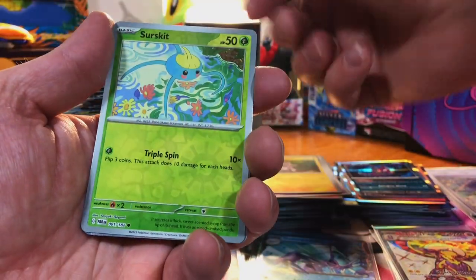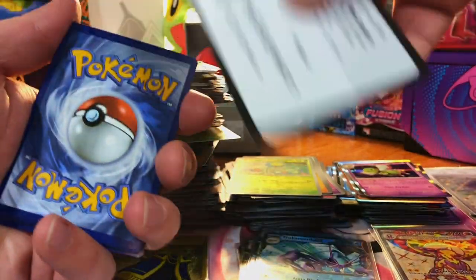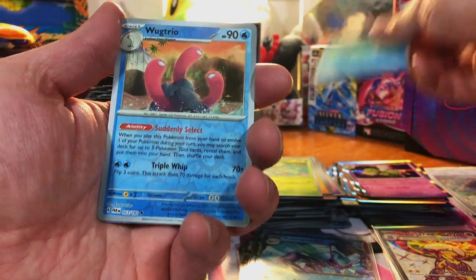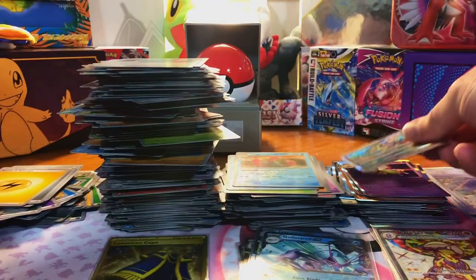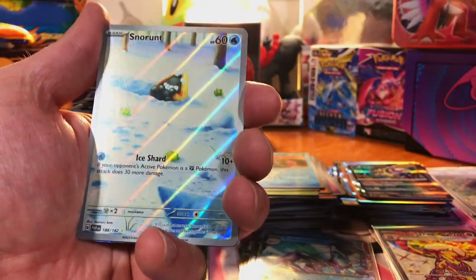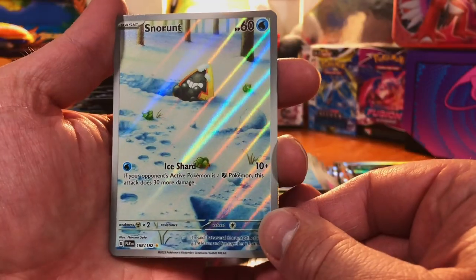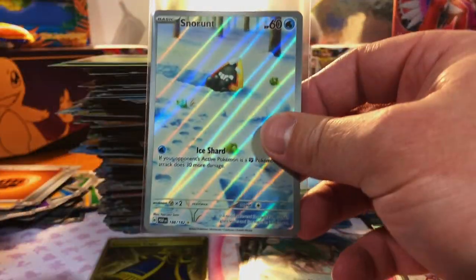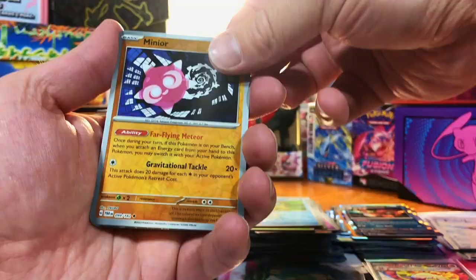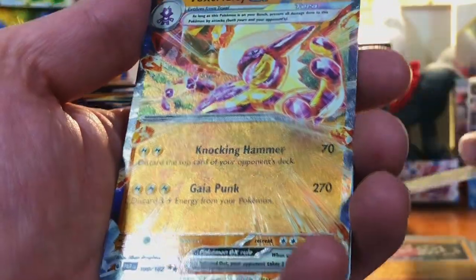We got a Toxel, a Surskit, and a Zubat. We got a Snorunt, a Wugtrio, and a Brute Bonnet. Panpour — Snorunt Illustration Rare. I really like that card. And a Thievul Hollow. Got a Minior, Snorlax Doll, and a Toxtricity EX.